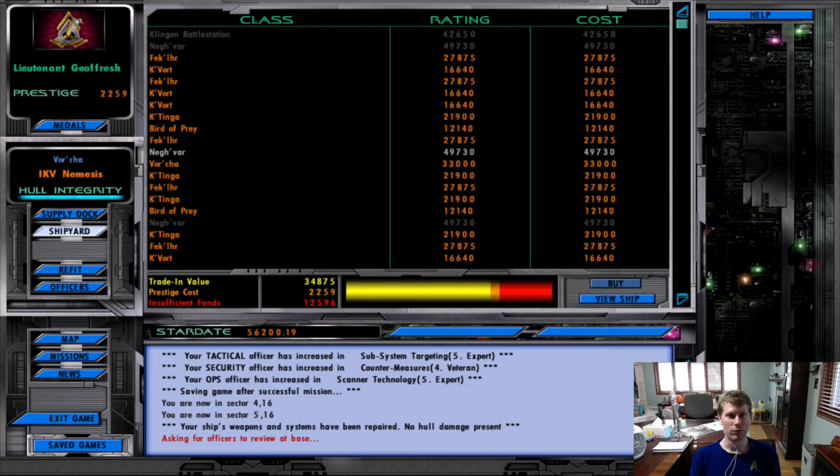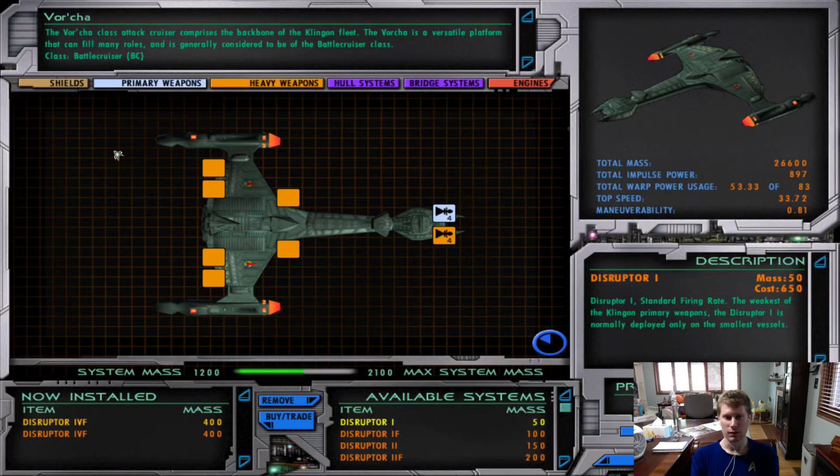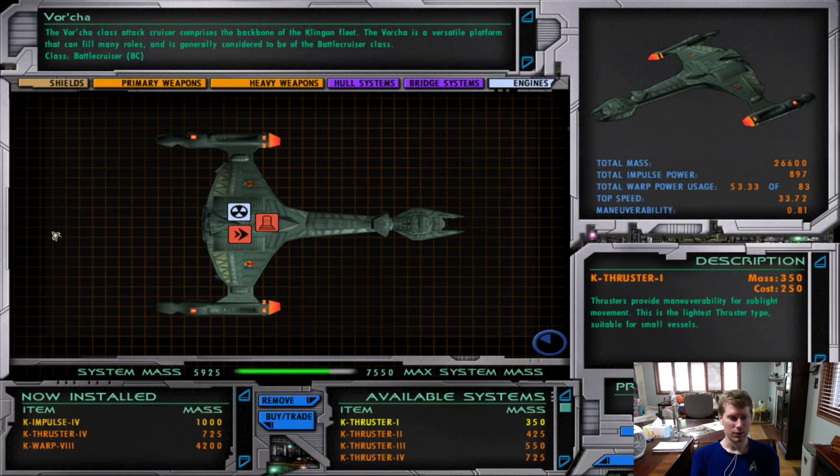The Negvar — I do not have enough for the Negvar just yet. But let's go ahead and see if we can refit this ship a little bit more. I kind of like the fact that it's very forward-facing. I want to get more Impulse Power — can we go to number 5? Yes, we can. Can we do anything with thrusters? Can we get Thruster 5? Yes, we can.